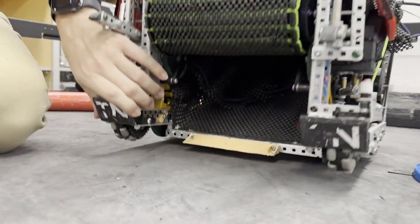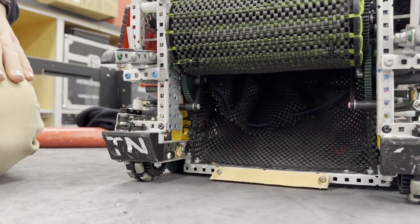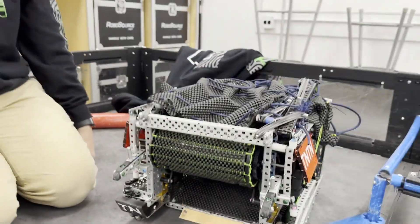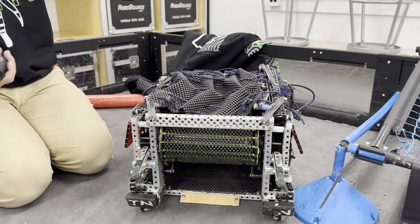We also have the sleds here, which have the TNTN branding but got really messed up during Worlds. The sleds we only really used for hang because we never needed to cross — since we're catching and shooting, this robot never needed to go to the other side.